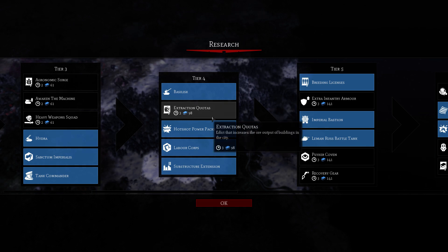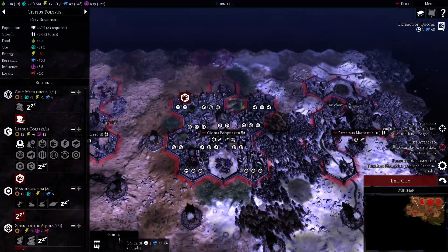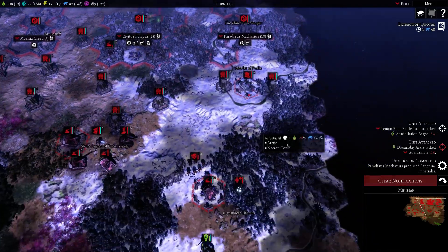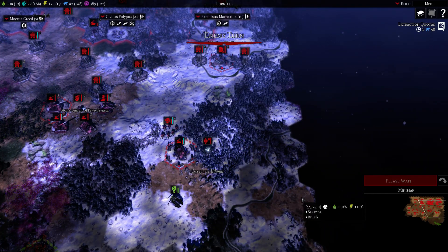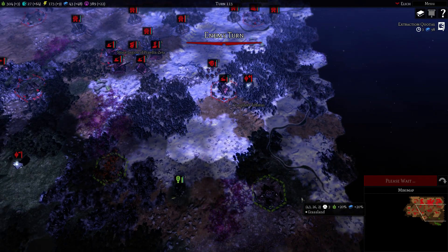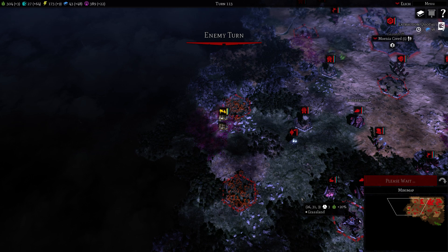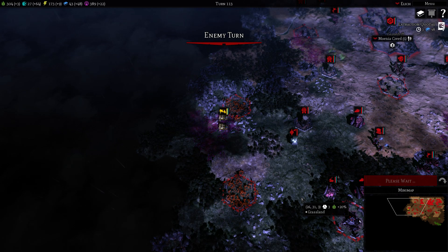Extraction Quarters — hell yeah, that's the stuff. An edict to increase ore production, and we have an ore field in the capital. Edicts are a special mechanic for the Astra Militarum — use influence to increase outputs in the city. Oh, I have a land speeder coming here — is that Xenos? Yep, those are Xenos heretics.